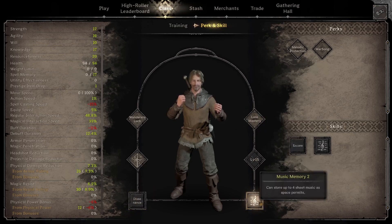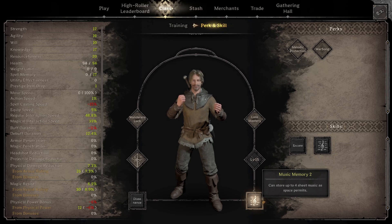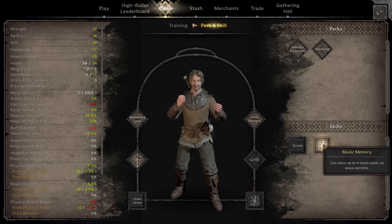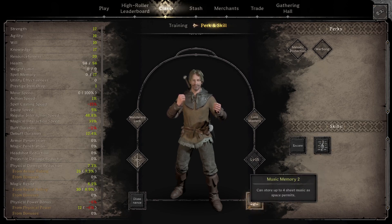Then there's just the sheet music. Unfortunately, there are only four songs in the game right now, so you don't need to take the extra Music Memory slot. It's similar to spells — you get them all with your lute, which is your musical instrument. You must take at least one Music Memory to use songs, so that slot is always required for now.